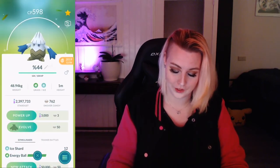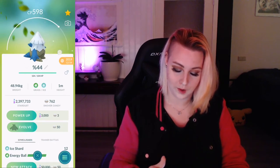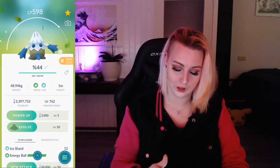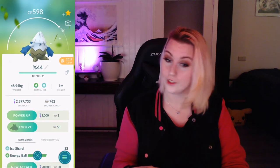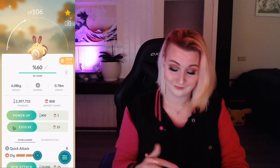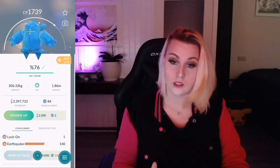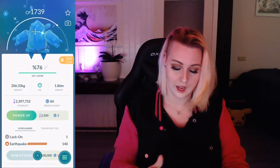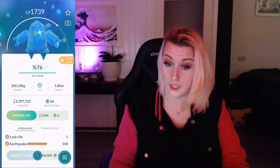Shiny Snover — it's an absolute beauty. I love that its arms and the back are blue. Such a beauty. Sandshrew — you can guess where I got it, same old place. And Regi Ice — I do like the darker color, but it's not the most interesting one.